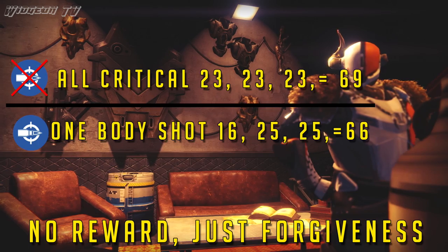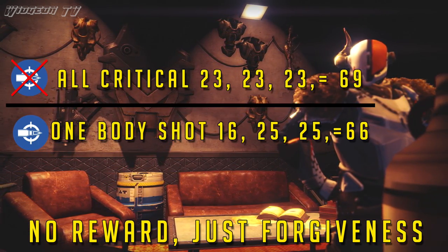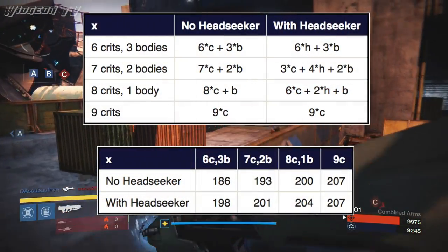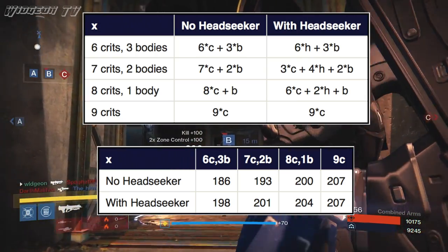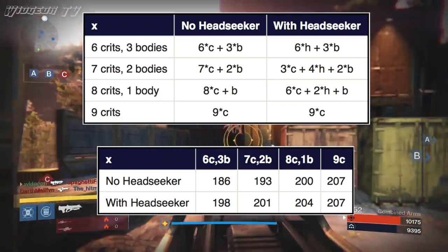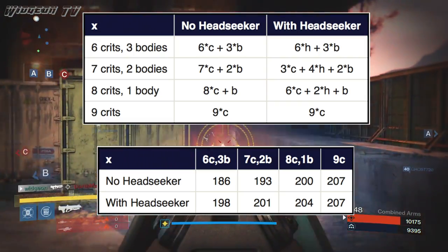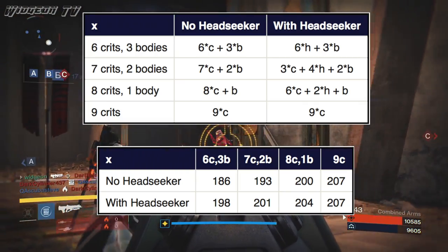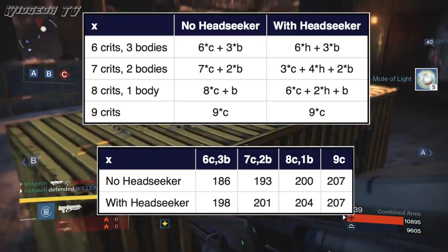And just how much forgiveness it's giving us is actually a really complicated question, but I'm going to try to show you exactly how much Headseeker helps you out. For these particular damage numbers, they're actually from the Grasp of Malick and Clever Dragon archetype. I'm using these numbers because these are some of the most popular pulse rifles — and in fact some of the most popular guns — in the game right now. I'll leave links in the description for the health charts and the damage charts that I used, in case you want to look up the stats for one of your favorite guns.